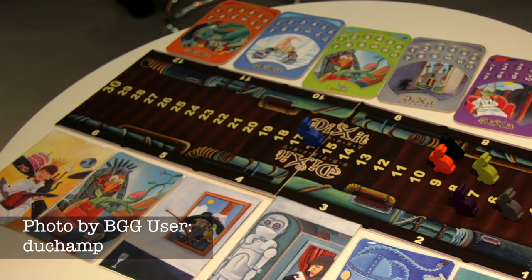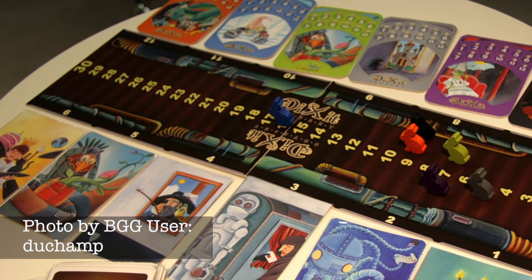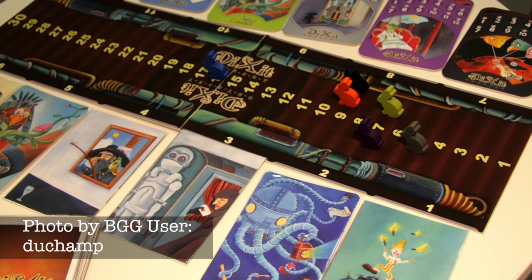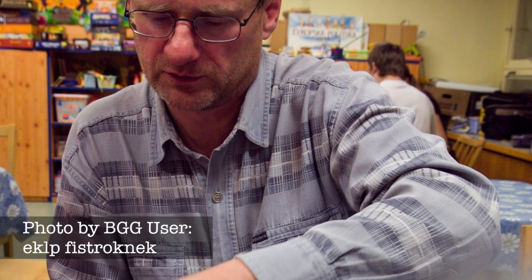By far the most ethereal game on this list, Dixit puts players in a dreamscape of gorgeous cards with ambiguous drawings. Just to be clear, we're not talking about the original Dixit. Our criteria is a game that can play at least eight players, and while the original Dixit can't support that player count, the newer base game, Dixit Odyssey, supports up to 12 players and contains all the same fun as the original, just different cards.